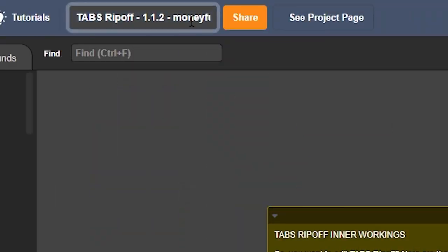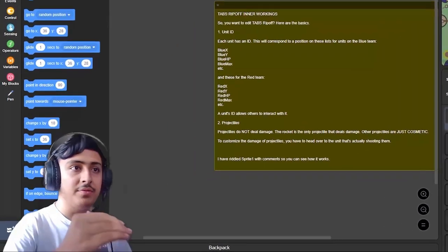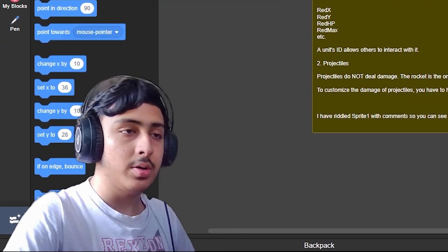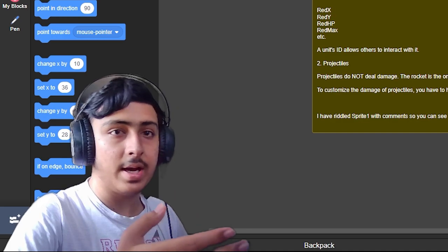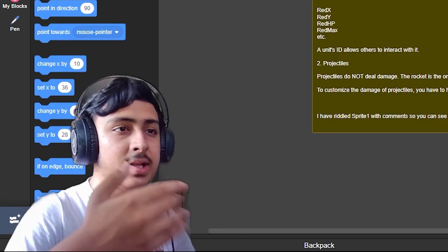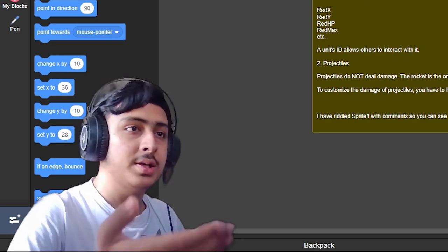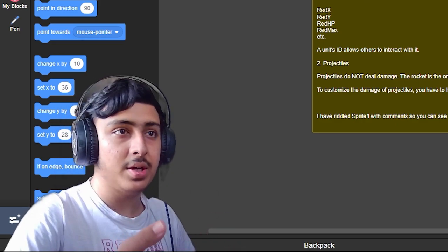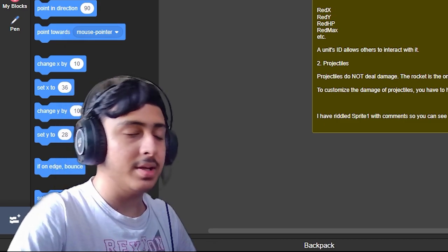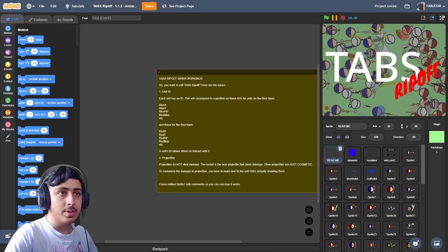Let's move on to the next project: Tabs Ripoff 1.1.2 by Money Few. I'm not sure if this game is by Money Few because this game is already on Scratch by Awesome Guy 6598 — it's 100% the same thing. You can search for it, and I think it may be the same person, but it doesn't seem so because the names are different.